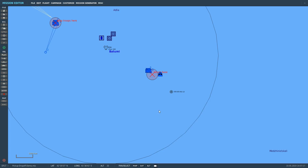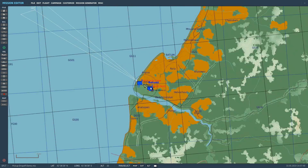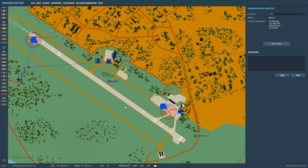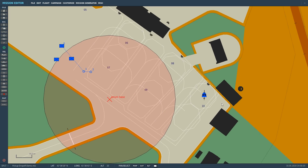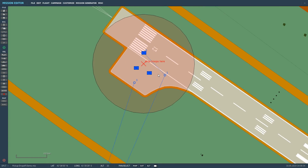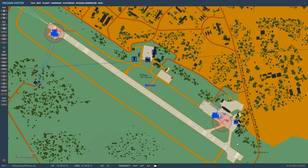All the CTLD commands are accessed via the F10 Other menu, so you'll need to use your radio buttons. Right, so I'm in the mission editor now and I see Batumi and some infantry and a helicopter. Perfect - so you'll start in the helicopter, you'll move into the return to base zone, and when you do that the troops will appear. You'll land in front of them, then once landed use your F10 menu and go through the command menu to load or extract troops.